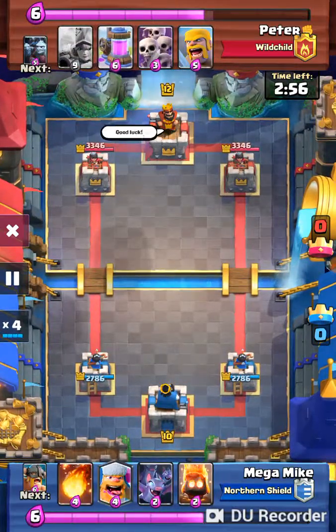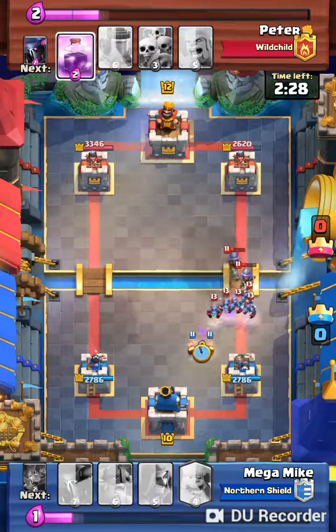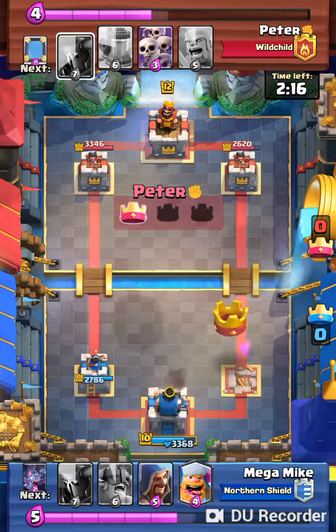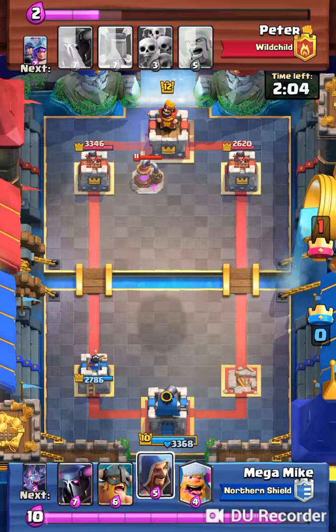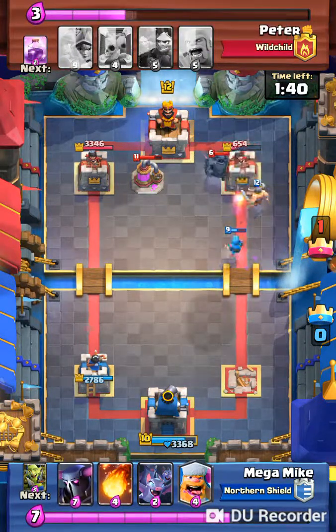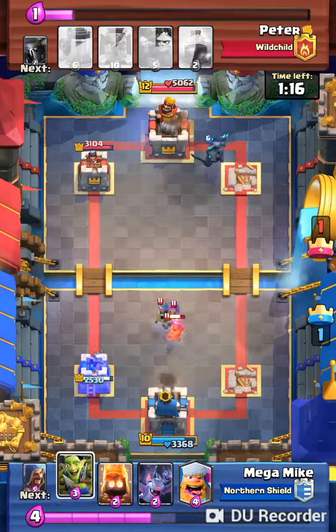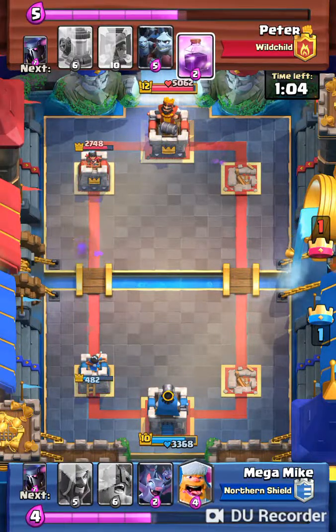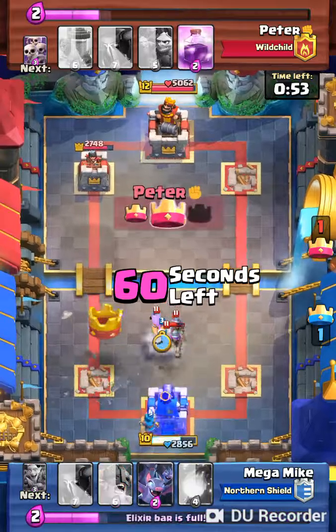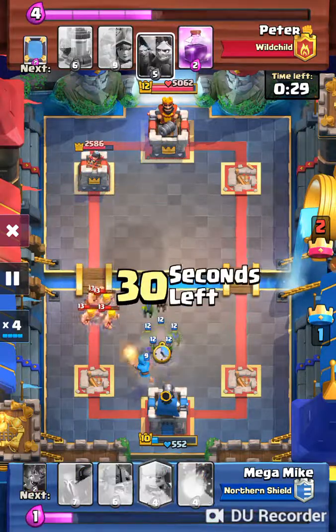Wow. I want to fast forward to that one spot right at the end, where the elite barbs have to come in to kill those three musketeers, and they barely do that. I'll just quickly fast forward. This was a hard matchup for me because my fireball doesn't do enough damage to kill those musks or even get close to killing them. I only have level 9 fireball, and those are level 11 musketeers, so it's extremely difficult to deal with three musketeers that are high level.